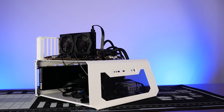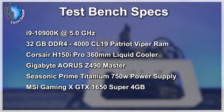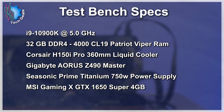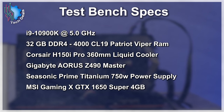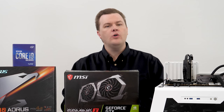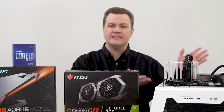Before we get to the benchmarks, let me share a few thoughts about the test bench, because I know there will be comments about this one. Yes, I am using my standard GPU test bench with the i9-10900K featuring 32GB of DDR4-4000. Yes, that is absolutely absurd for this level of graphics card — I am fully aware no one with any sense is building a PC like this. The goal here is to show you the best case possible and to allow comparison with other cards as I test them on a standard test bench.